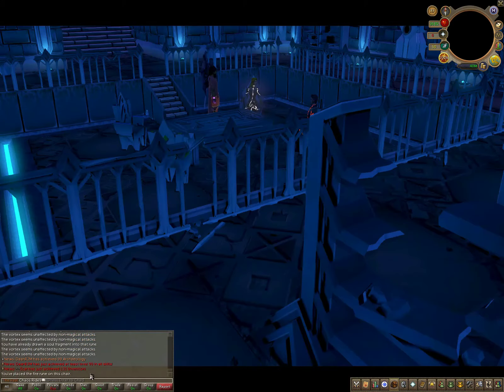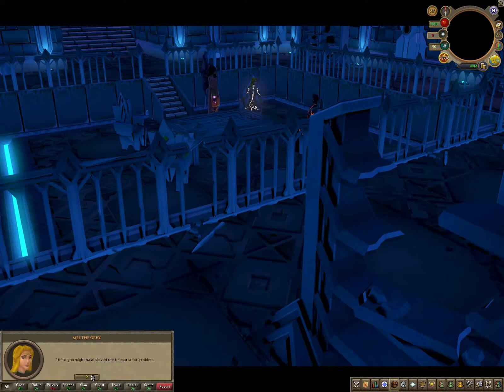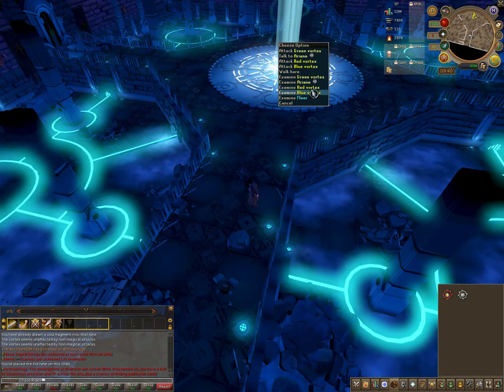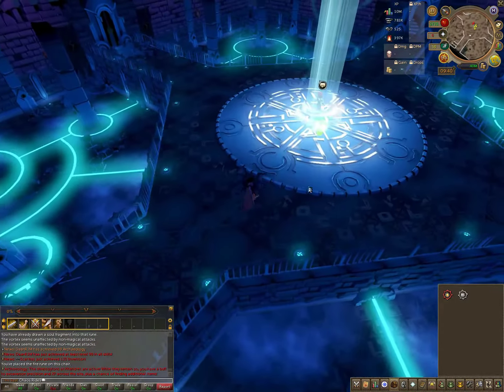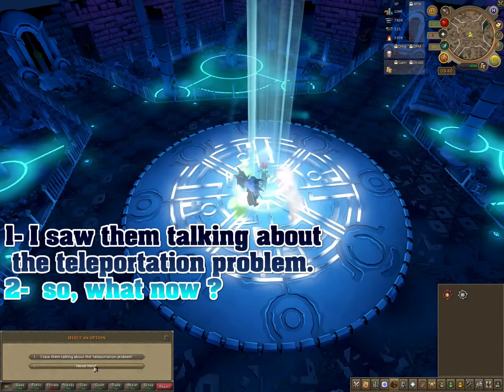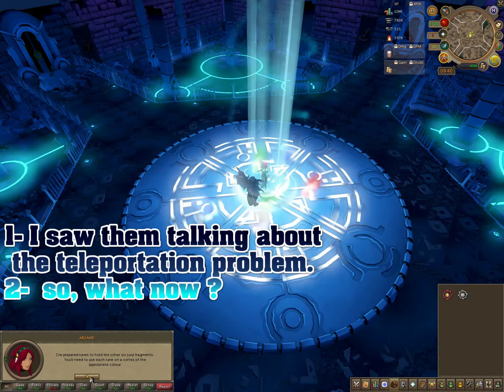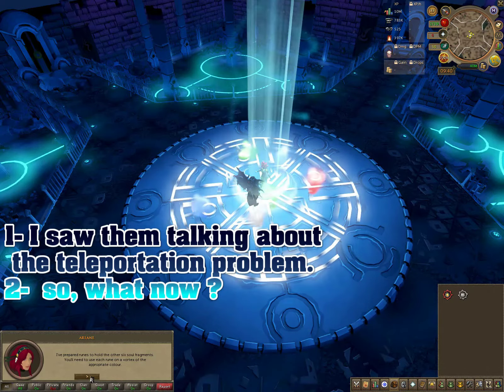Once the scene finishes, go back to Arianne and you'll get the next set of options. Talk to Arianne — I've got the options on screen, click through them and we can move on to the next phase.